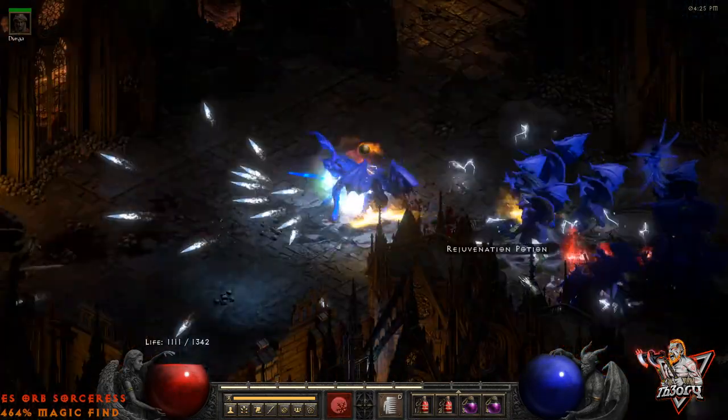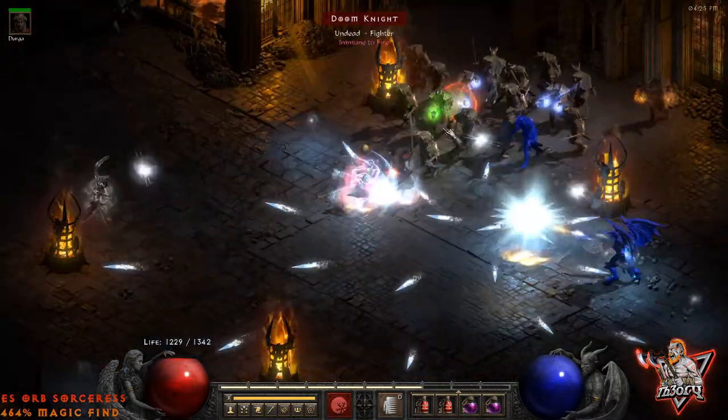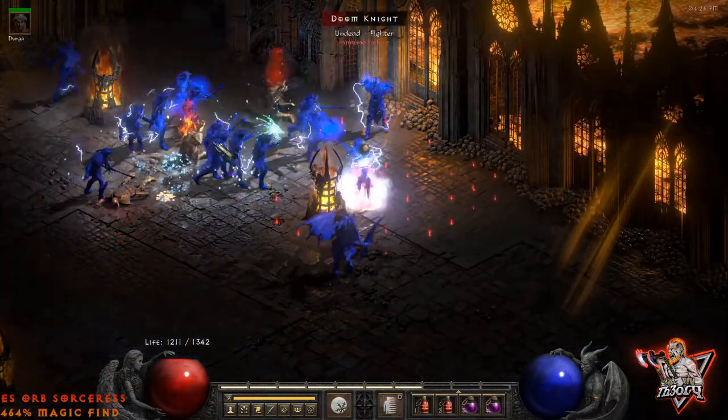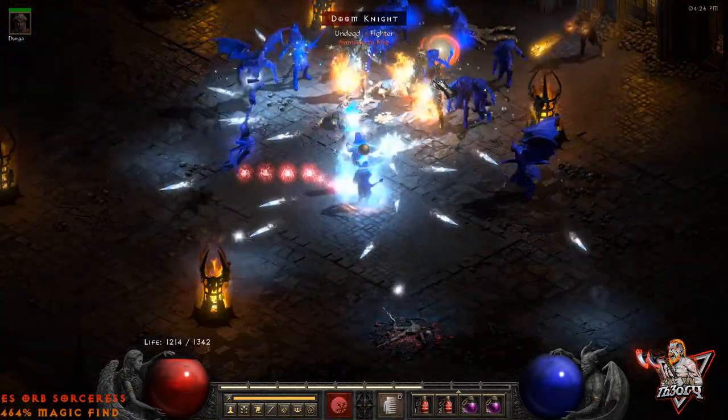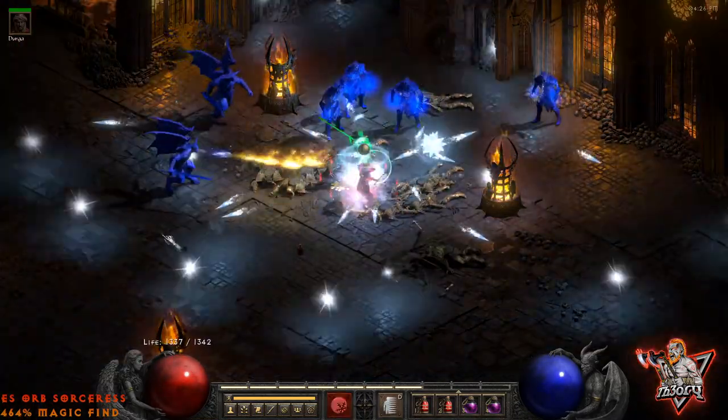While a blizzard sorceress can make quick work of Chaos, you must be wary of oblivion knights. They are cold immune and can cast numerous curses such as amplify damage, decrepify, lower resist, weaken, and lifetap. I mentioned different strategies to take full advantage of Chaos Sanctuary.